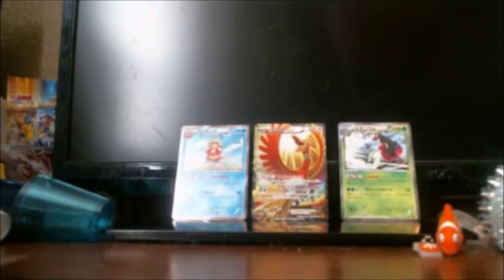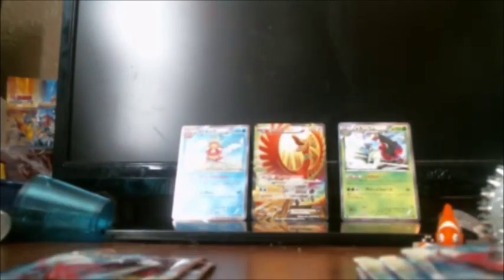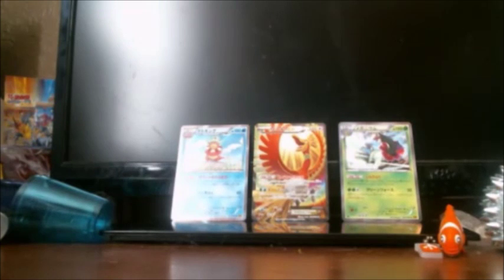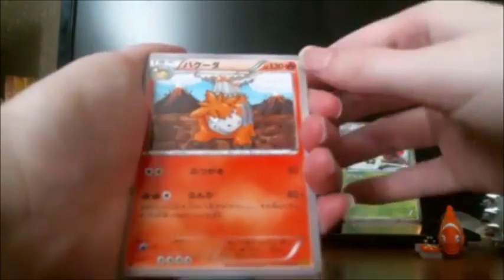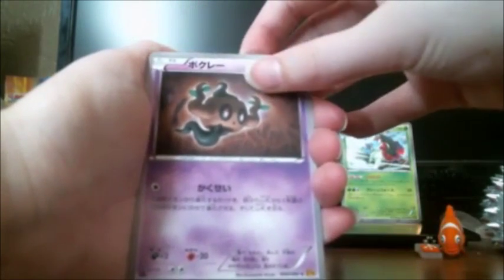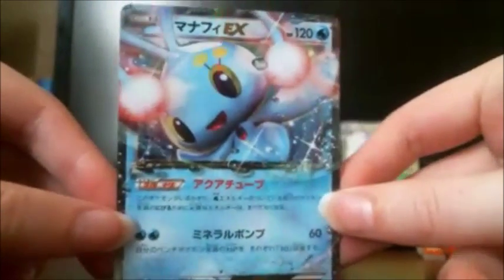Alright, let's get these suckers cut open. Onward to our next one. Onward to part two of this booster pack opening. Another Pokemon that I cannot name for you. And here's a Garchomp. I like Garchomp. A little cute tree stump Pokemon. Oh, and we got the Manaphy EX. That is a very nice card. That is gorgeous.